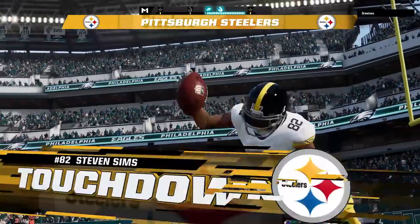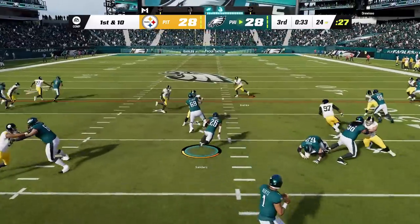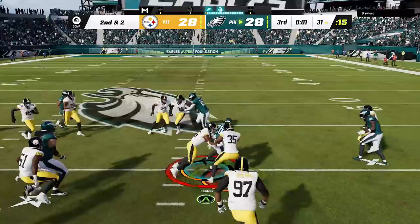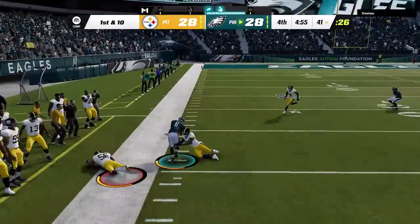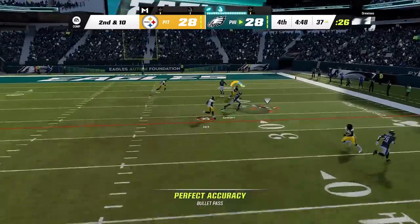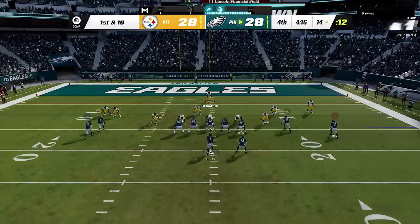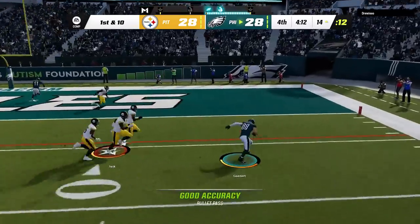On the next drive I'll show some adjustments that'll take away some of these routes. Back on offense, he's been using weak box defenses the entire game, so I take the inside zone for easy yards every time I see it. Once he comes out into a 3-4 I switch to a pass for an easy catch and run. He is now using a lot of cover 3, so I switch to the Y sail — another play I just put out in a previous video. Then I see he is in cover 1 man, so I switch to the sail and pivot and get an easy touchdown to take the lead back.